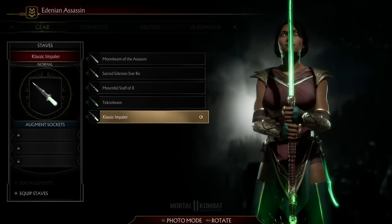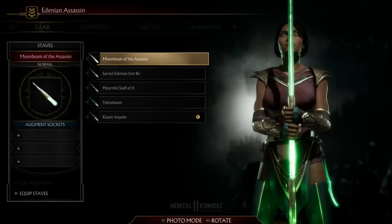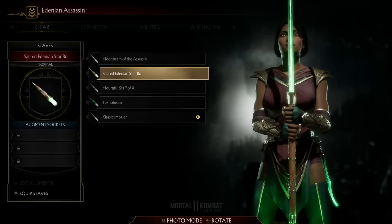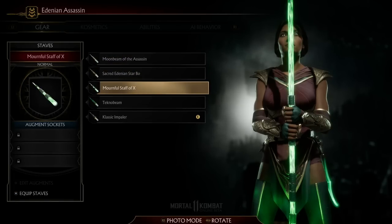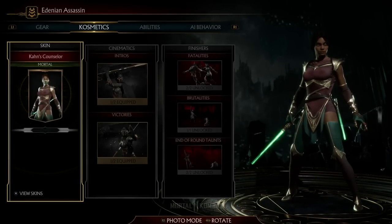This next step is to customize the staff. We have very limited options here, but of course this is the beta version. They stated that when you first get into the menu they tell you there will be more options when the game eventually comes out. These all look very similar — they're not very different. I like this one, very simple and classic, something that goes with the outfit. Brown and green — I think this is all for the gear.